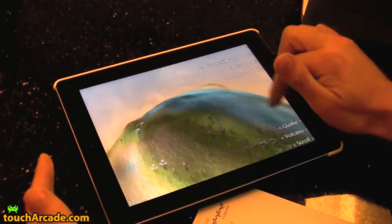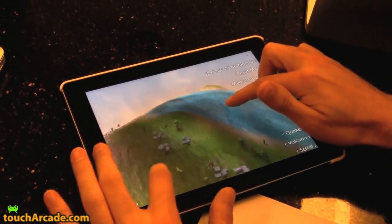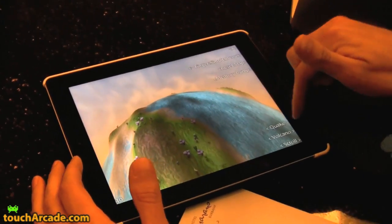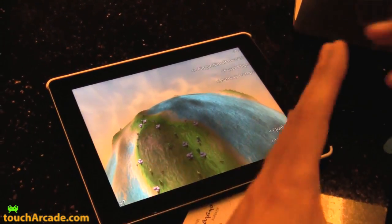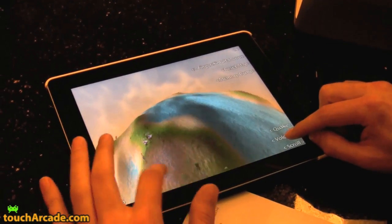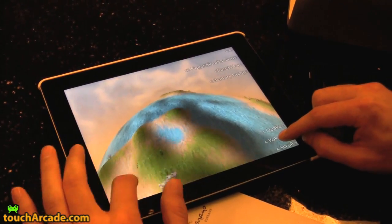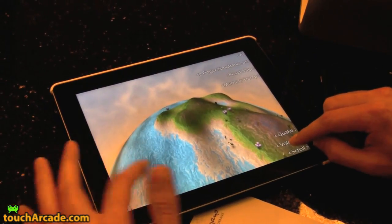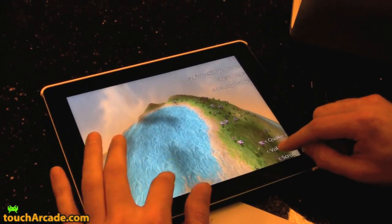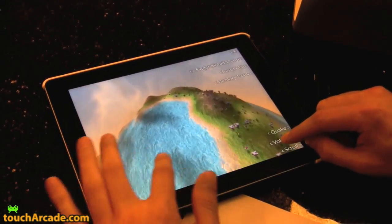And then you'll see these little predators that are attacking. How do you fight off the predators? You have to use the land erosion tools to corral them around. It's kind of a weird idea, but we're sort of experimenting as we go with it. But essentially it's controlling your own little world and building it and watching things grow.